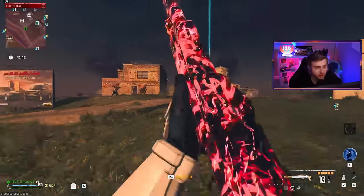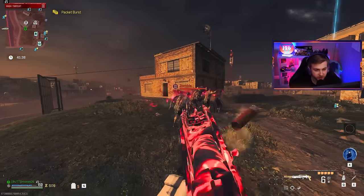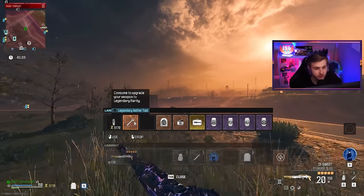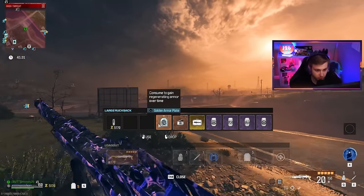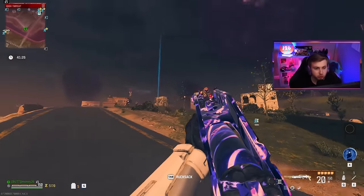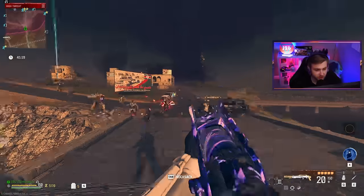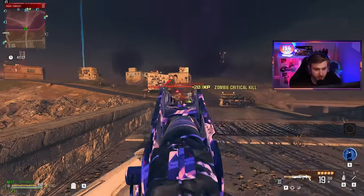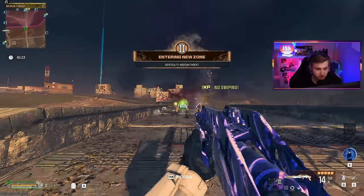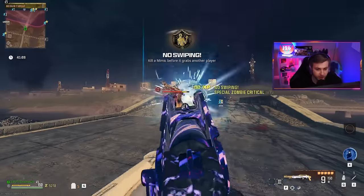You can probably guess how this will go against tier three zombies — it basically does nothing un-pack-a-punched, un-upgraded. Let's get it to level three and legendary. After pack-a-punch, we have 20 rounds in the mag and 150 rounds in reserve. It will now one-shot zombies to the head. Against elites it takes a few more shots, but you definitely want to aim for the critical point on whatever you're firing at.